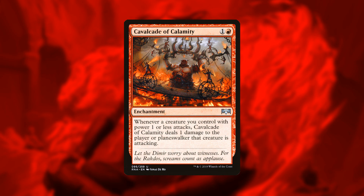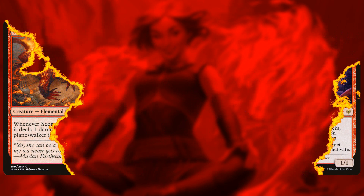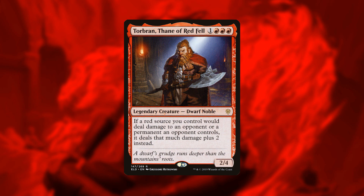The deck's namesake payoff is Cavalcade of Calamity, which deals one point of damage whenever you attack with a one-power creature — like all those creatures we just saw. These are already super aggressive, and adding an extra point of damage makes them downright deadly, especially in the late game once your opponent starts getting blockers on the battlefield, letting you deal those last points of damage they can't do anything about.